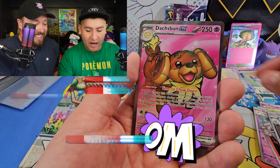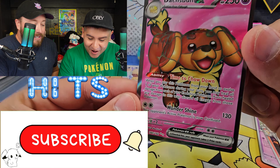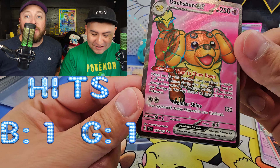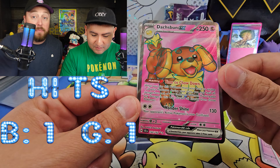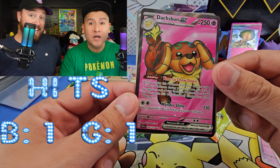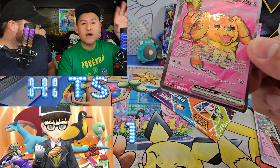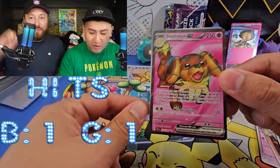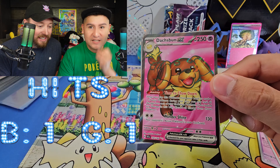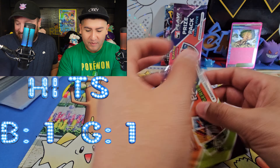We got a Dodgefun EX Full Art! Something I really like about the Full Arts in Scarlet and Violet is their background — it looks just like the game when you feed your Pokemon a sandwich, it gets very cute, very kawaii. Their eyes glow too. And we got an energy as well.